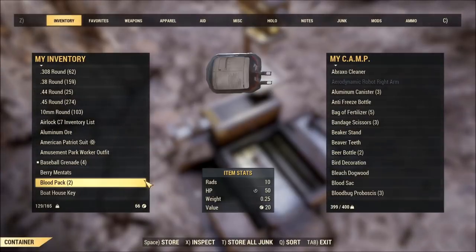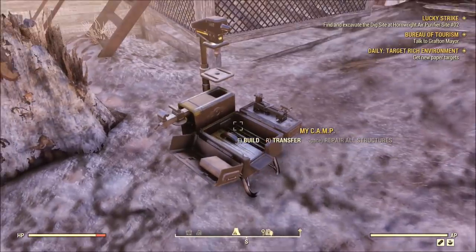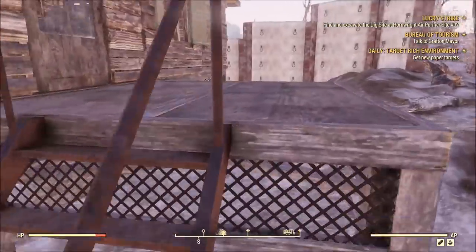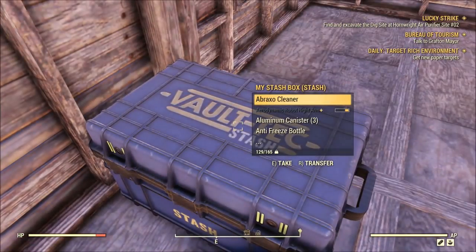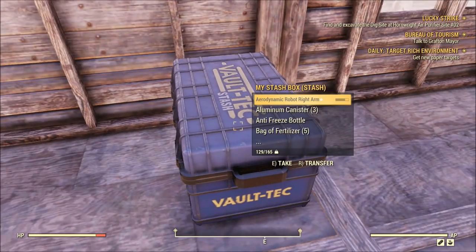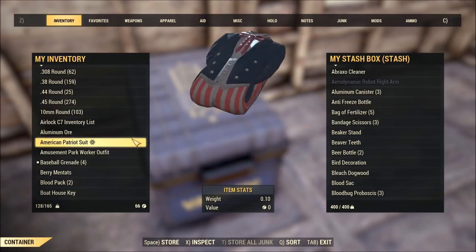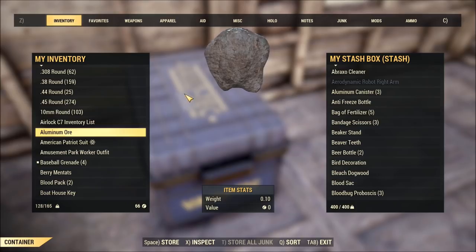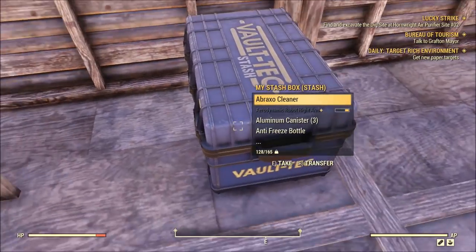I can access my camp here. I can hit transfer and see all the stuff that I currently have in my camp. Your camp has a 400 weight limit, which is kind of restricting. A lot of people have complained about that — we'll see how that comes along when the game is actually released. One way to get around that is by building. Once you get this filled up, and this is, by the way, the same storage that you'll have with your stash box. I have a stash box in here in my house — they share the same storage.